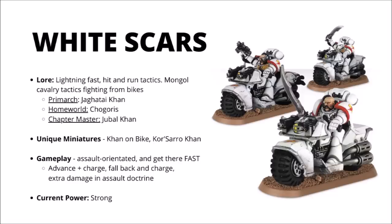In game, as you'd expect, the White Scars are incredibly fast and quite assault-orientated as well. Their chapter tactics allow them to advance and charge — typically moving 20 inches when on bikes — fall back and charge for some excellent skirmishing, and they have a devastatingly powerful assault doctrine where they get plus one damage on all their weapons whenever they make a charge. Currently I'd say they're one of the strongest Space Marine chapters — getting heavy-hitting melee to exactly where they're needed is no small thing.